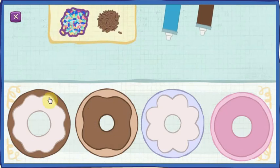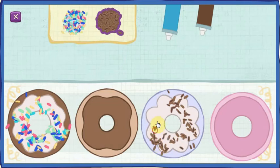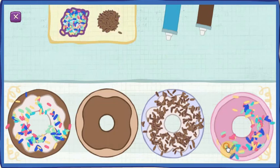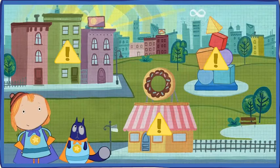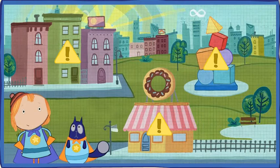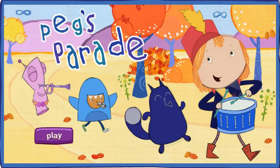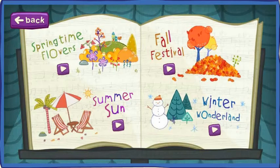Hooray! Now decorate them any way you want. Choose a place on the map. Pick someone to lead the band. Choose a place for the parade.